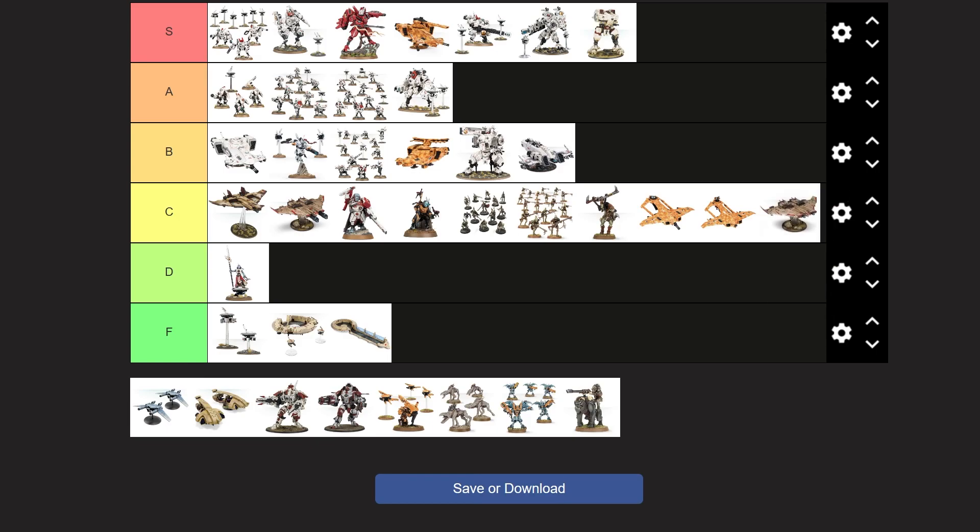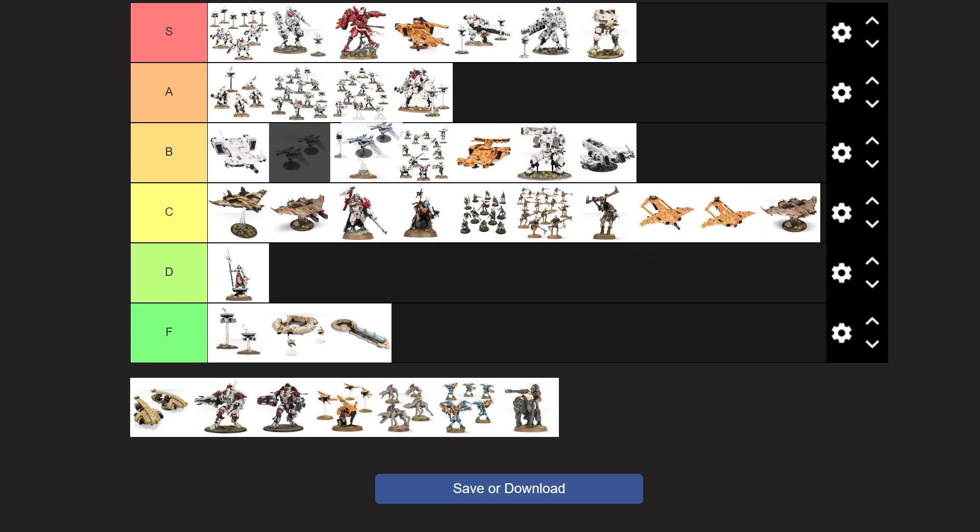I probably like this one the least. I like the big guns on this and the Burst Cannon on this. Next up, we have the Remora Stealth Drones. I think these are pretty cool. I like the Burst Cannons — burst cannons, I love Gatling guns, I love anything like that. These guys are going straight to B tier, middle of B tier.